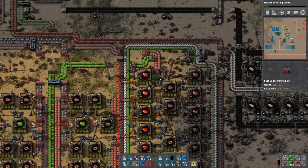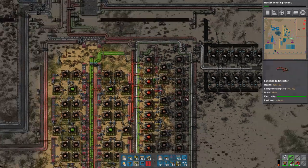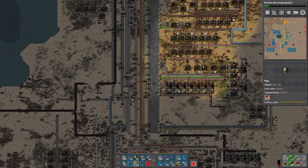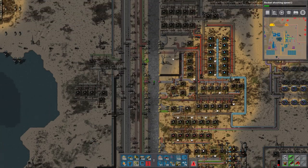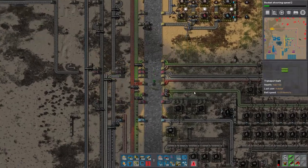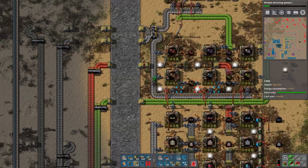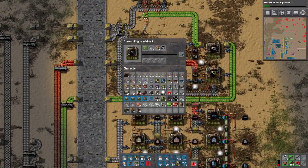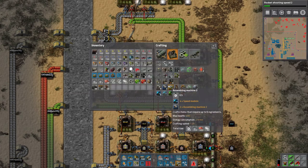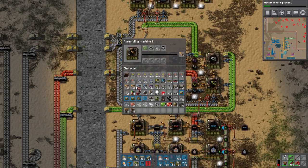Unfortunately this does mean a bunch of stuff needs to be upgraded here. It's one of those situations where we need underground belts again — just trade out some of our stuff for that. And then now we're going to work on components. I know you guys are like, it's taking two episodes, it takes so long to make components. Yeah it kind of does, but this is the thing I kind of left for you guys for a little bit later, because I recognize how long this stuff takes.